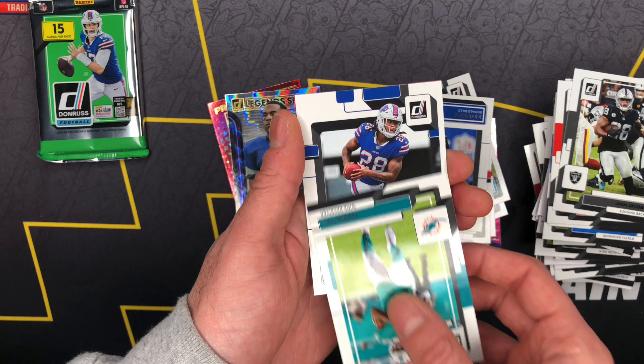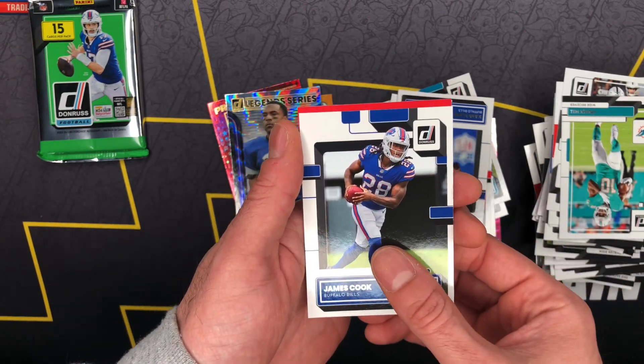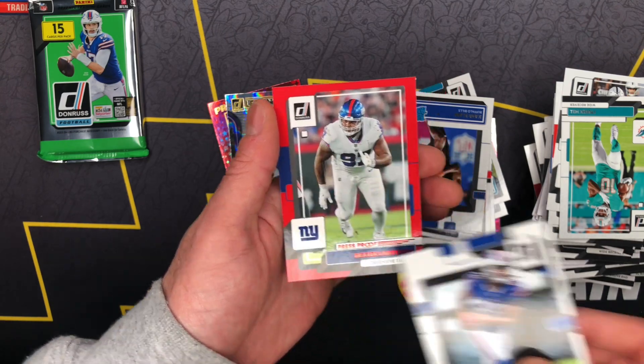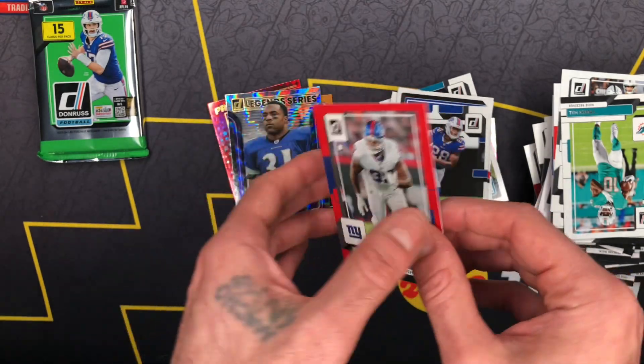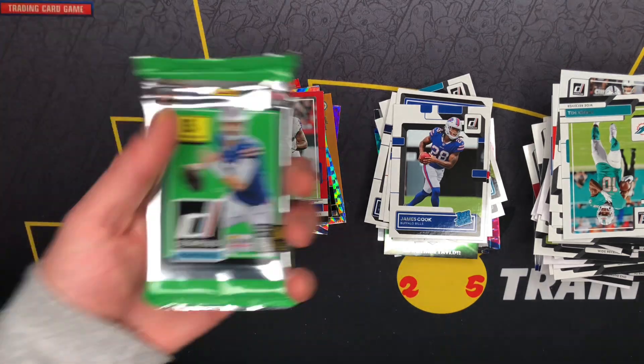All right y'all, let's see if we can finish strong. I think our rookies have been upside down, so for the Bills we will take that — James Cook. Cut of red for the Giants. Press Proof Dexter Lawrence — I guess I will take that, home team.